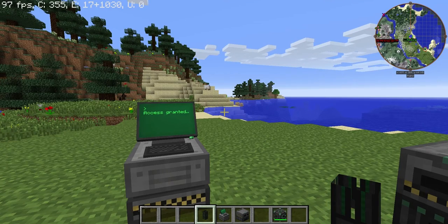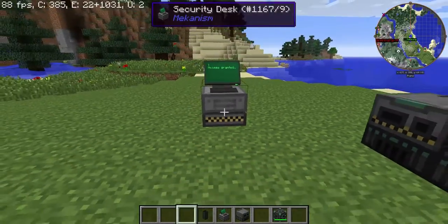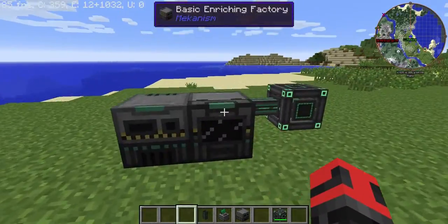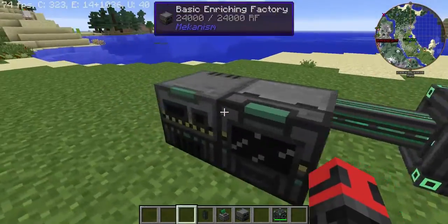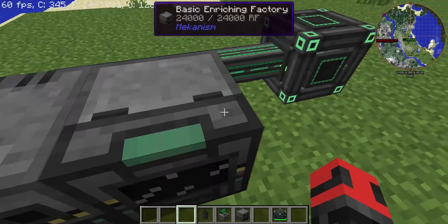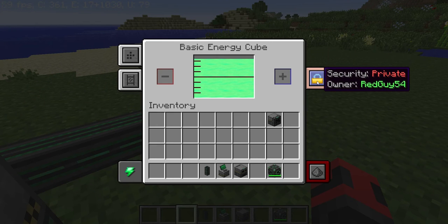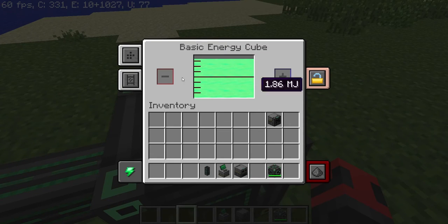Hello, in this video I'll teach you how to use the new security desk in Mechanism version 9. All machines that have an inventory in Mechanism now have this little thing on the side you can click. There are three different modes: public, private, and trusted. Public basically means that anyone can access the machine.